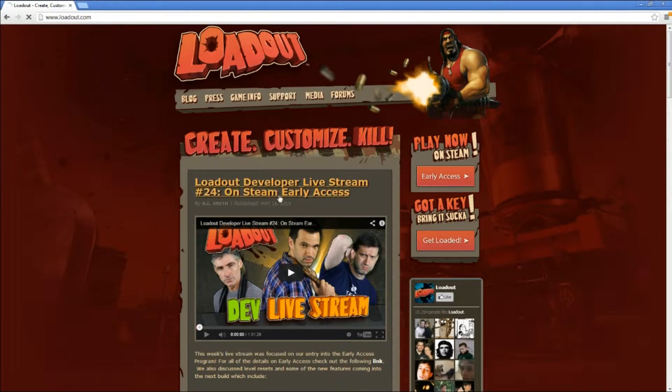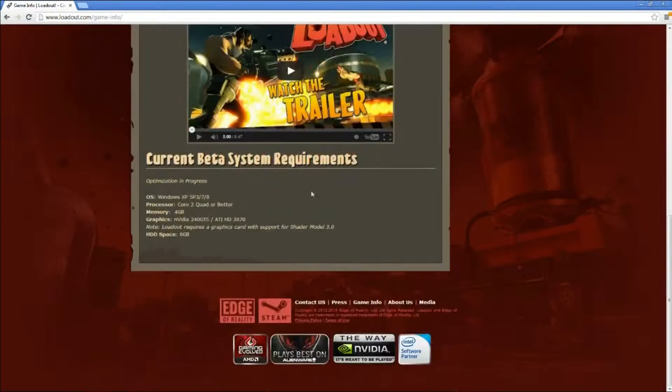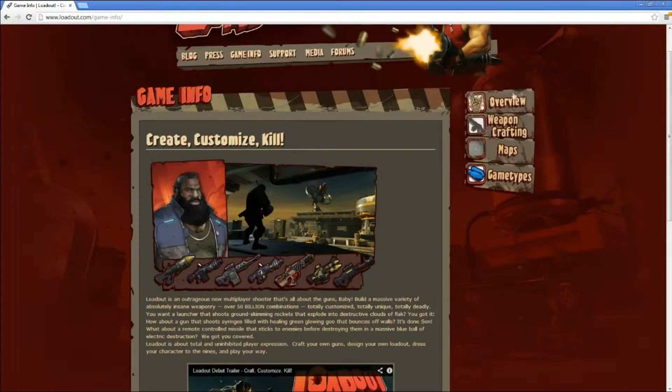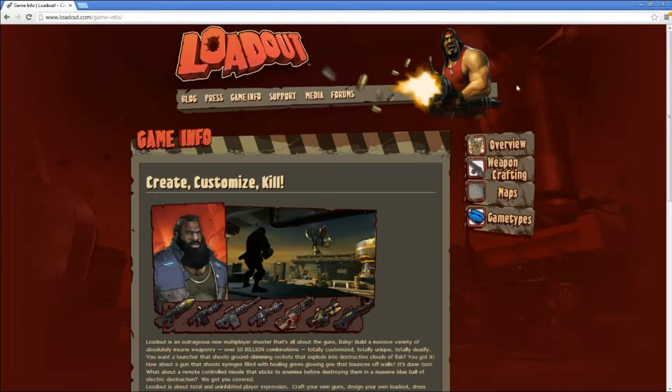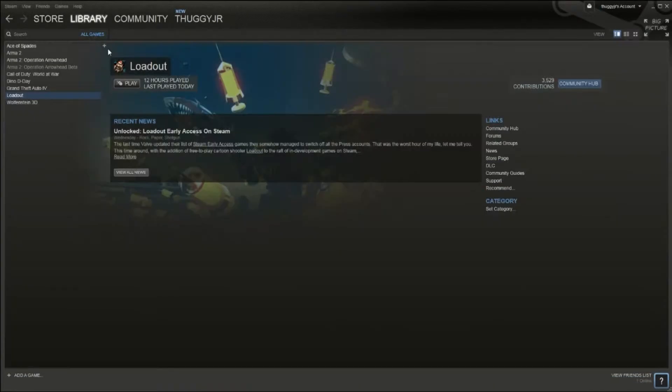Something you may want to do: check out their website, loadout.com — pretty easy to remember. Go to game info or whatever you want; these are just my suggestions. They have system requirements for the beta, and you can find info about game types, maps, weapons, and crafting. But let's just jump into a game right now — let's get crazy!